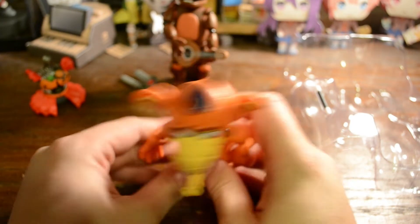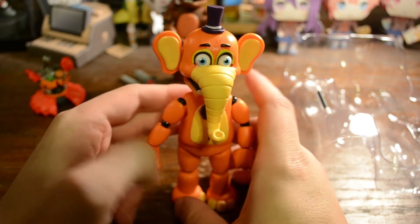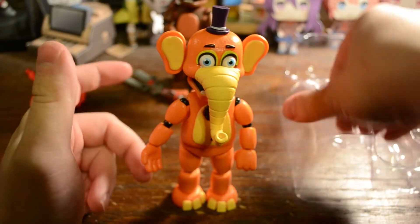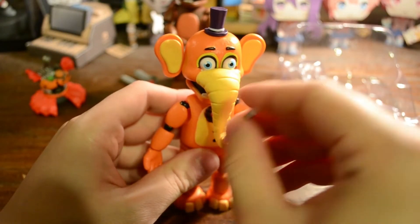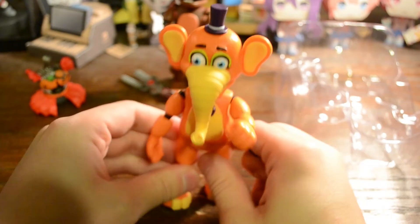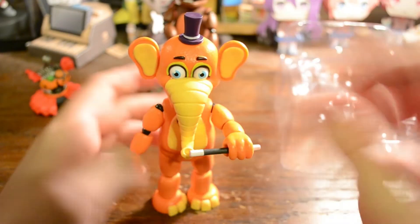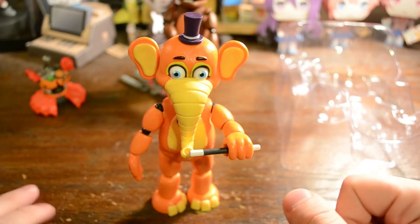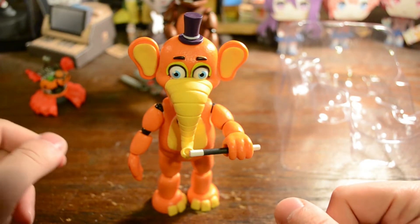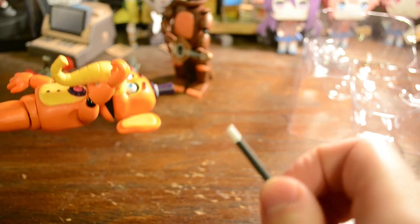Here we have Orville Elephant. Very vibrant colors in this game. If you haven't checked out the game yet, I think it's free to be honest. This is really nice how posable they are. He's a magician — Wingardium Leviosa — and it's floating.